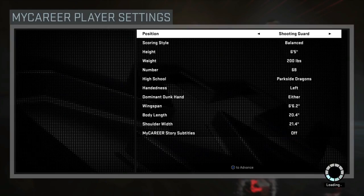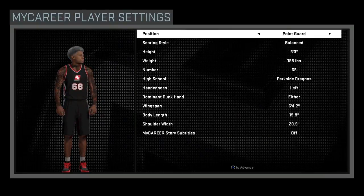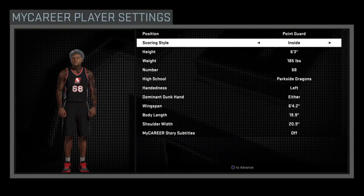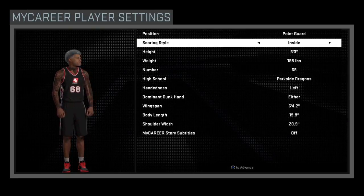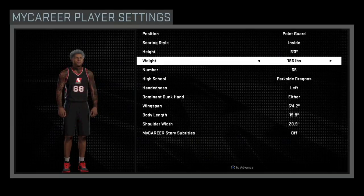So what you want to do is make a point guard first off. Make a point guard and put his scoring style on inside — make sure to put his scoring style on inside. You want to keep him at 6'3" and then max out his weight all the way to 225.